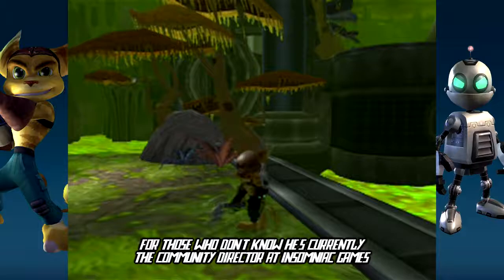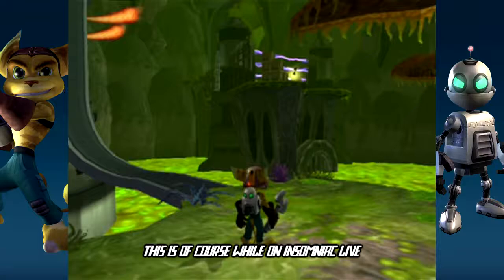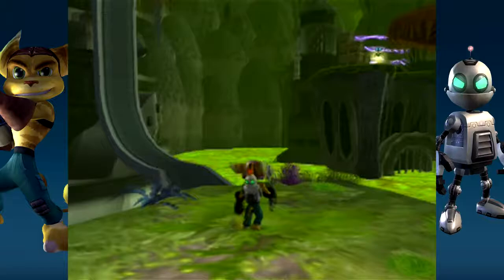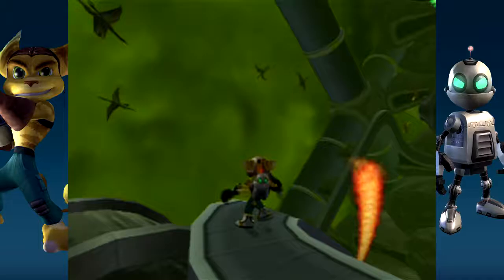I really wish I didn't have to retake this video, because I managed to pull a James Stevenson! What do I mean by that? Well, in some of the Ratchet and Clank games where James Stevenson had control, he would have a habit of clipping through platforms, breaking the system — well, not really breaking the system, but it worked in his favor. It's just hilarious how he manages to pull that kind of stuff off.